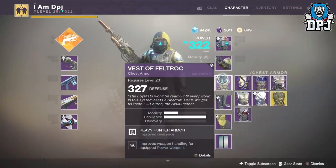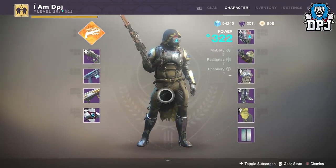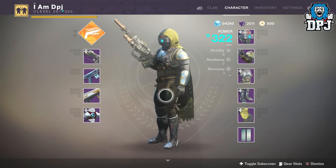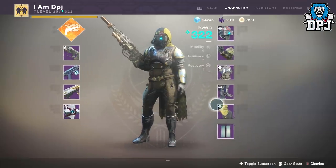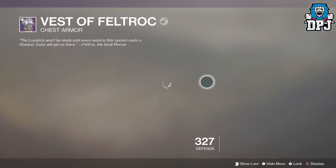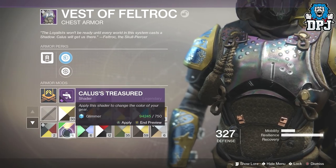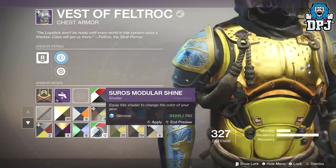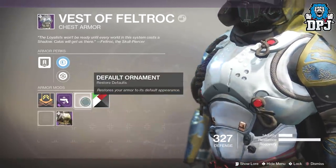The two armor pieces I got were the legs — the Boots of Feltroc — and also the vest of Feltroc. They remind me of the Prison of Elders gear from Destiny 1, I don't know why. They don't look great plain, they look boring, but once you apply a shader to them they look actually quite good. Let's put this one on — Calus's Treasure — look at that, it's not bad at all.